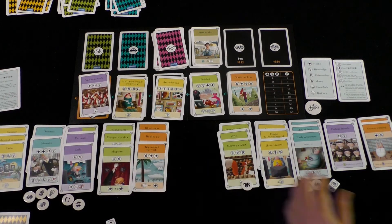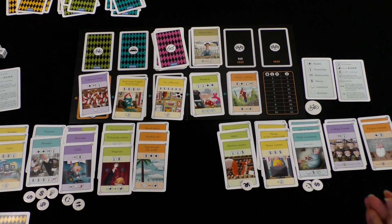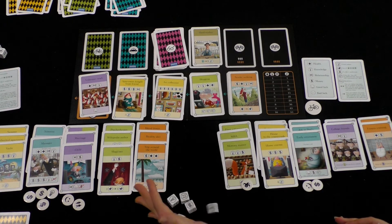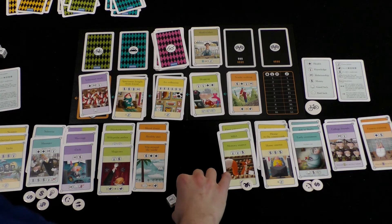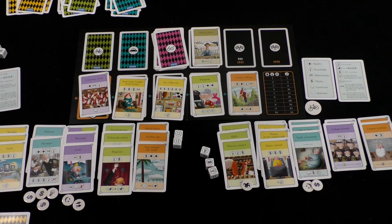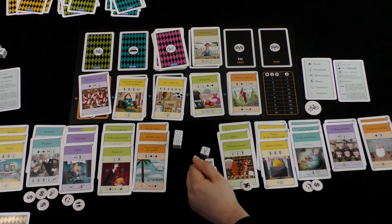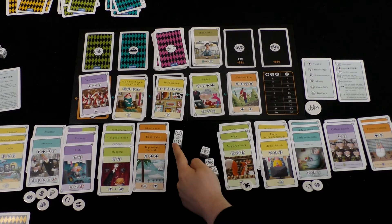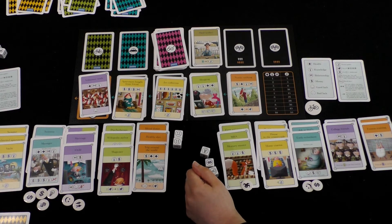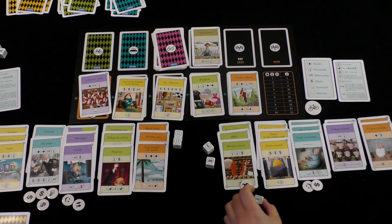I'm going to take Psychotherapy for free with my three happiness. This goes on top, so I no longer can roll two extra dice on my turn — the Freelancer card goes away. That's a lot of money. I need to refresh my stuff. This relationship comes back, and how many dice did you roll? Six. I just covered up my two dice there, so I'm back to four again. But I'm hoping my tokens will carry me through.